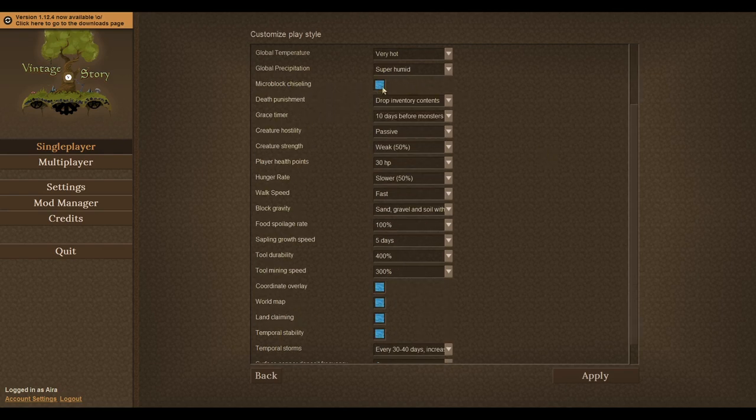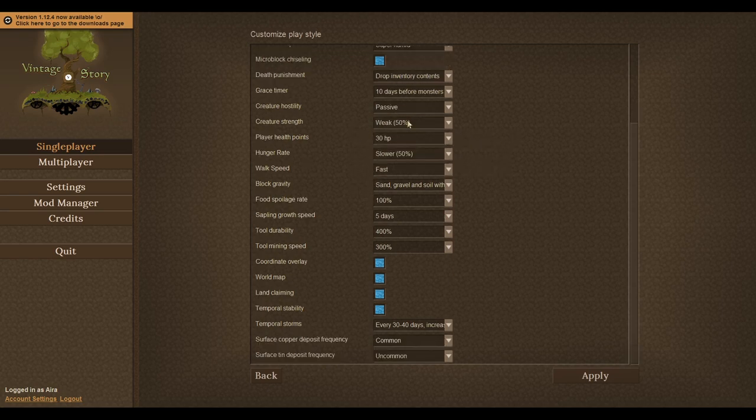I turned micro block chiseling on — I think that's very fun. I am turning on drop inventory contents when you die, so that's important. I'm giving myself the maximum amount of time before monsters appear because my first worry is going to be food, not fighting. Putting the monsters on passive and making them a bit weaker, but not as weak as I did before. Giving myself 25 HP — it'll be a little more fair, a little more reasonable. I have reduced the hunger rate a little bit.